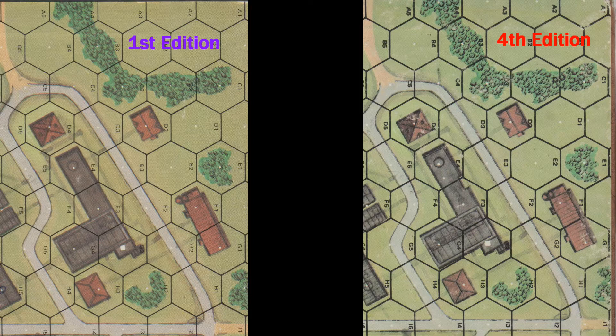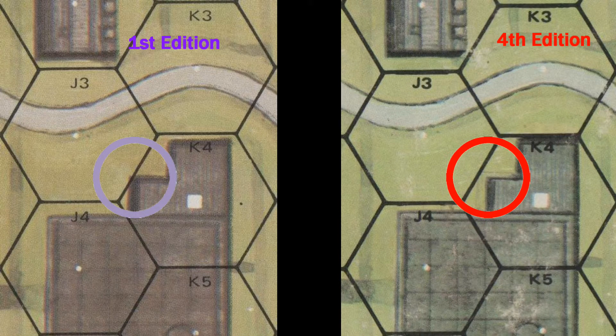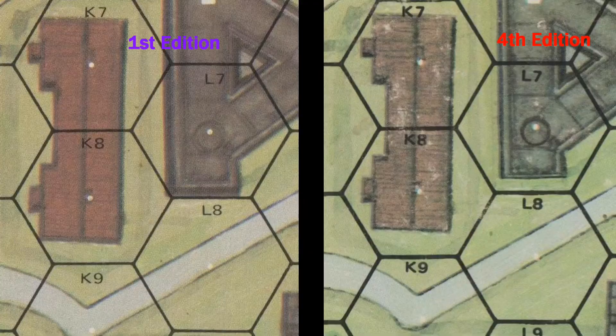A number of line of sight changes were made on Board 1. For instance, the LOS from 1K3 to 1J4 was blocked on the original and cleaned up on the new board. Similar changes were made elsewhere on Board 1, such as K7 to L8, where a line of sight was cleaned up and made less ambiguous by shifting buildings within the hexes.